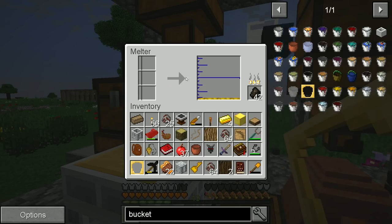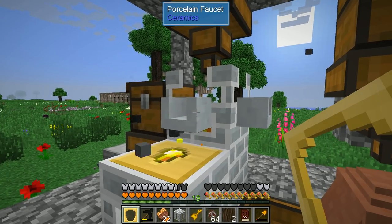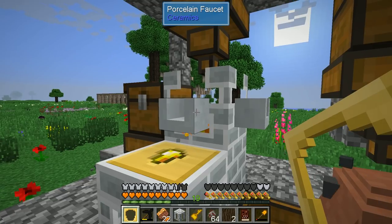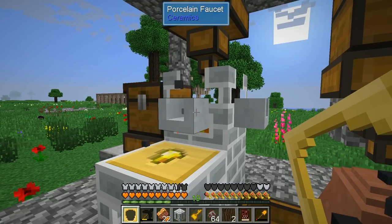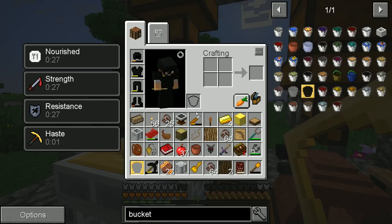That'll at least let us empty this liquid, because we are going to start melting up some iron very soon. We just need — yeah, the annoying thing is you need the lava to be able to melt iron.